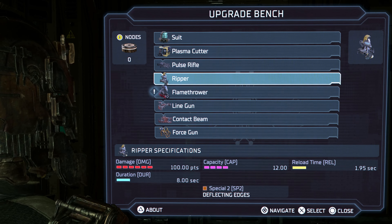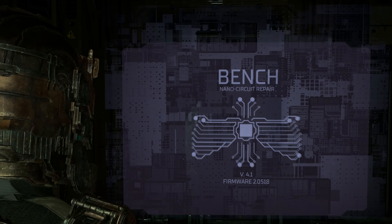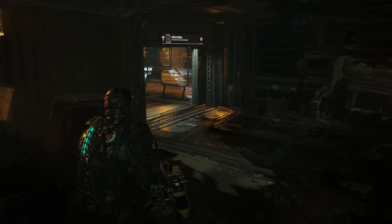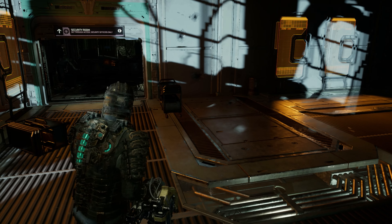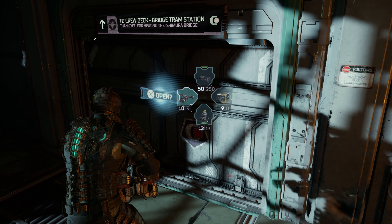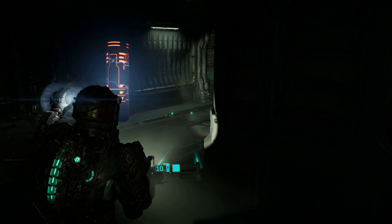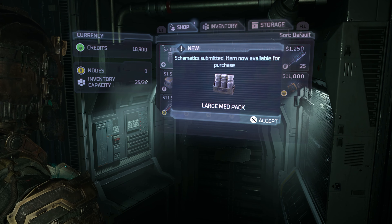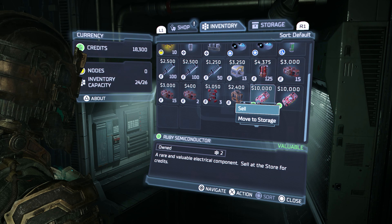The ripper — I need to buy the schematic. Same with the flame thrower. I haven't used these guns and I'm pretty sure they're great. I just wish I had a weapon wheel that lets me use every single weapon without just choosing four out of all of them — it would be a lot better. Maybe there is an option like that, I just haven't looked into it. Oh, a store — perfect!